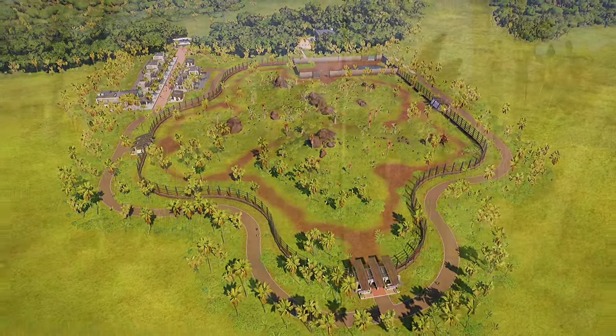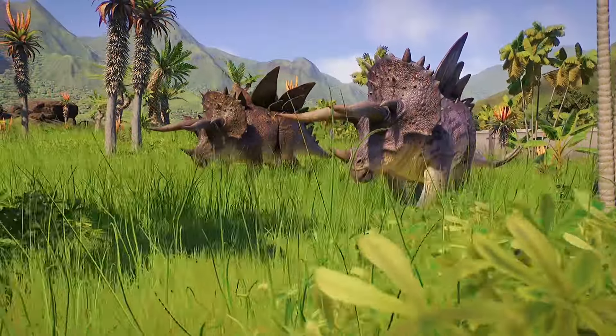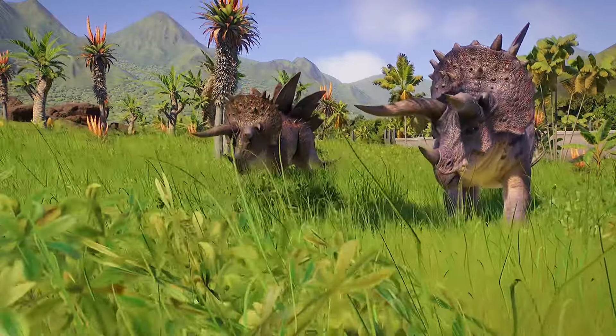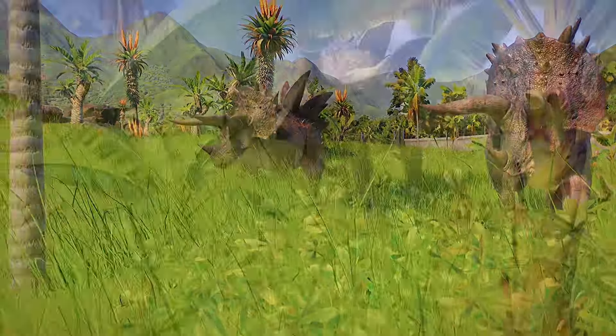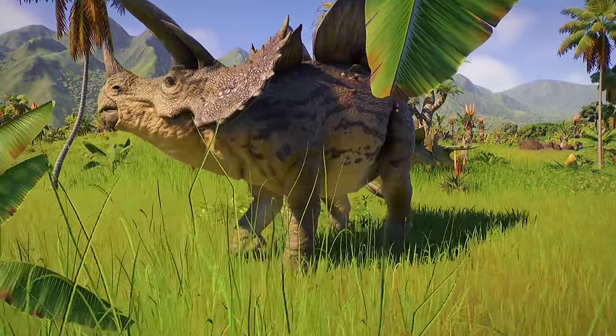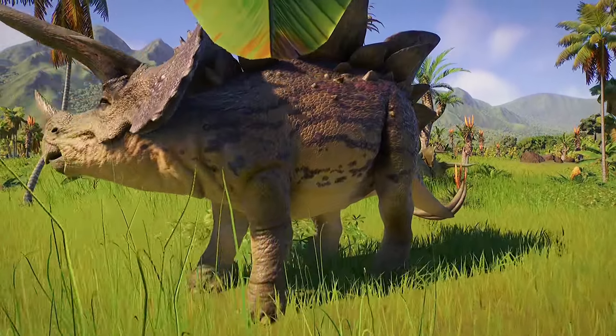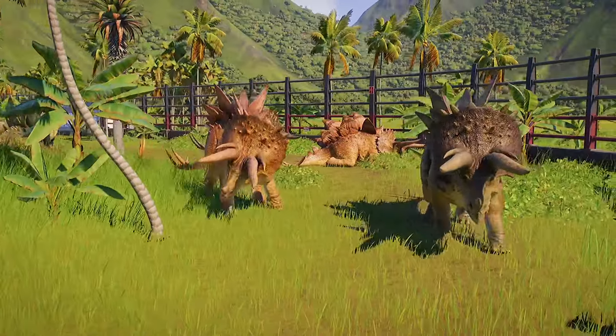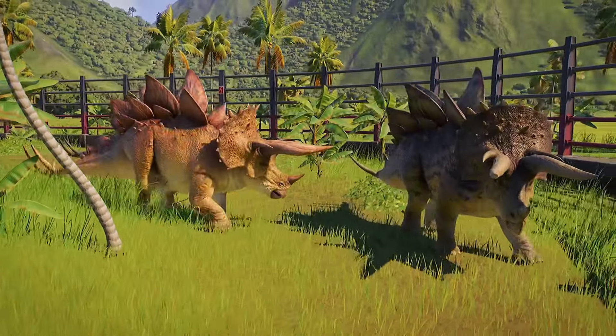I've got a few shots of them within the enclosure, and to me this is very aesthetically pleasing. It's a very easy enclosure to make — I've not gone out of the way and put tons of decorations down. It's just nice and simple; it took me probably 10 minutes to make. So if you don't have much time, it's a really quick enclosure to put together.